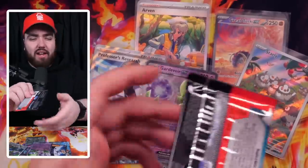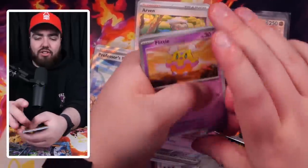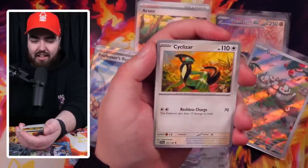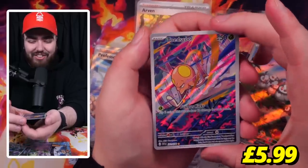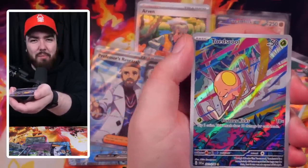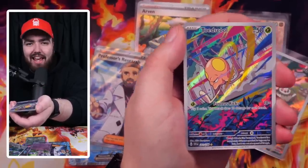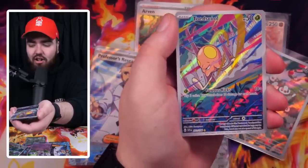I might stop saying 'holo' at the end when I actually get the holo card, because if we're guaranteed a holo, I might just say the name — just thinking out loud, pack opening discussions. Next pack: Flittle, Fuecoco, Drowsy, Pawmot. Don't go outside if you're cold — you might catch Pawmot! Cyclizar, a Reverse Holo Flamigo, and then no way — a Toadscool Art Rare! That is so cool, so sick. I love how Art Rares are appearing in a base set. Usually in the Sword and Shield era I had to wait until halfway through to start getting Art Rares and Special Art Rares. Now we're getting them in the first set, so we can only expect bigger and better things in the next variants.